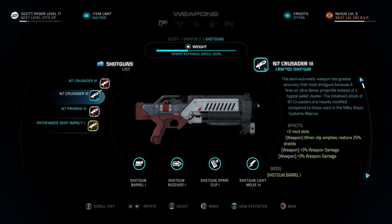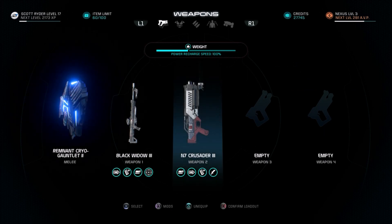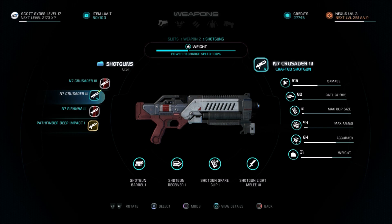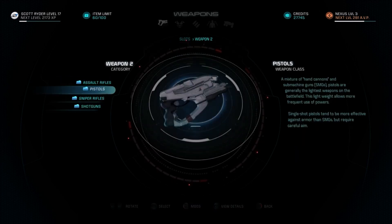I also went ahead and built the N7 Crusader 3 shotgun. It has one-clip-empties that restore 25% shields — I had enough of those to put one in the Black Widow and one in the shotgun. It has enhanced damage and plus-two mod slots, and I gave it all sorts of mods. It only has three shots per clip, so I've got two weapons — sniper rifle and shotgun — both with three shots per clip. Every time I empty a clip, I get an automatic 25% shield restore. At 515 damage with damage-enhancing mods, it's doing significantly more damage per shot than my pistol, though firing slower.